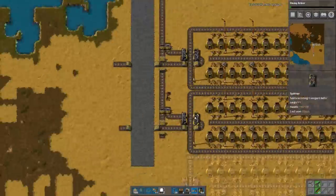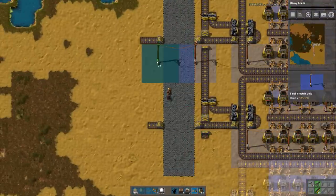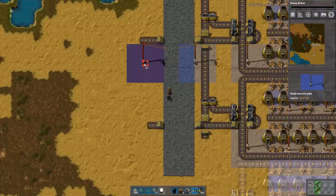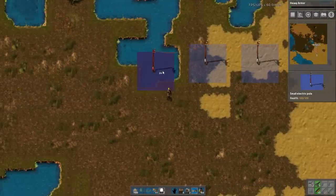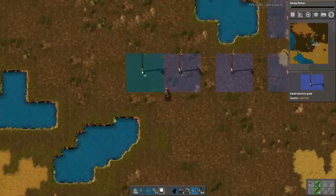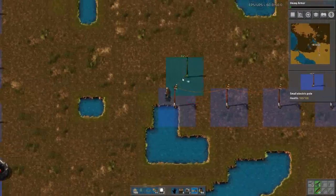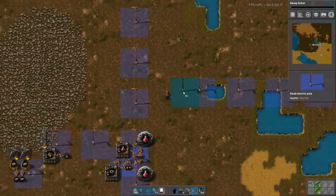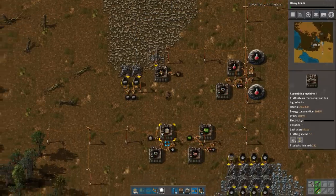We now have this part — we just need power and resources, two quite essential things. The power has died because I forgot that I need to fuel it, but that's okay. It doesn't matter much, just a bit annoying.